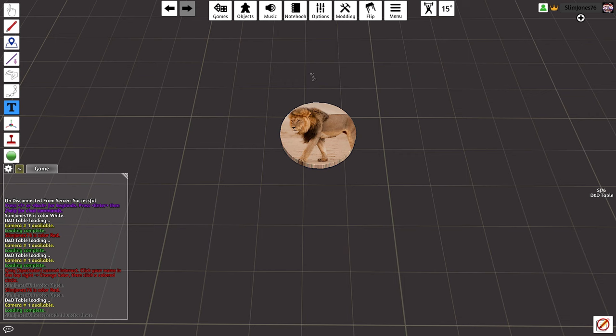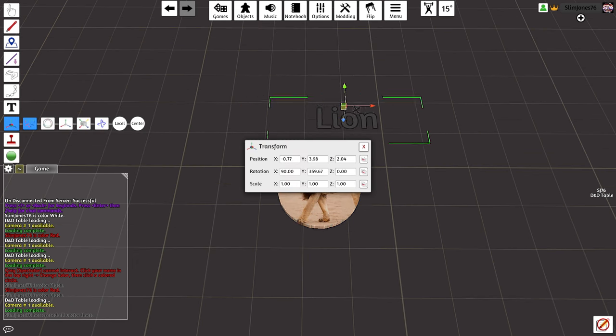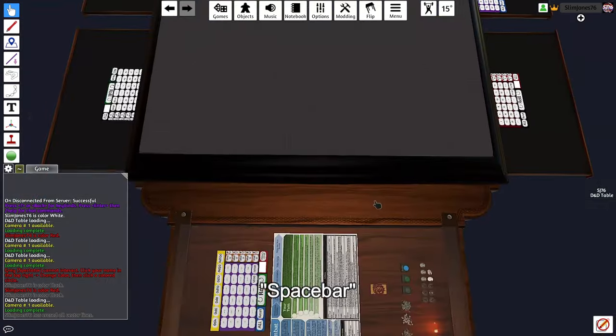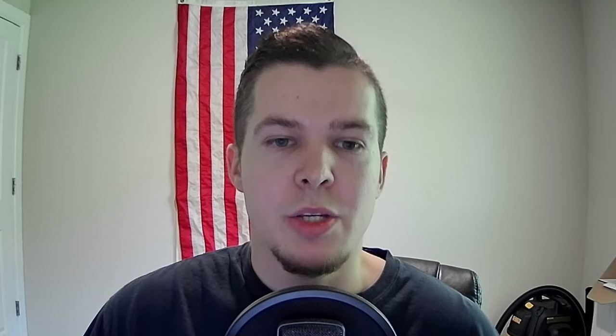To add text, you can hit F7 or select the Text tool and click on the table where you want the text. With the Text tool selected, you can edit the text, increase the font size, change the color, or delete it, but you'll have to use the Gizmo tool to move it. Hitting F1 will bring you back to your Grab tool, which is what you'll be using most of the time. Hitting the space bar will center your camera over your color area, but you can use Control-0 to redefine this area. You can use the search method I showed you to bring any of the tokens or vehicles from my workshop uploads onto the table, but you may want to consider saving specific objects you use frequently.